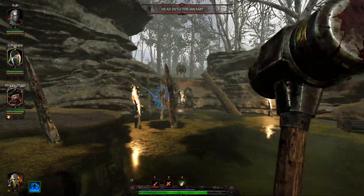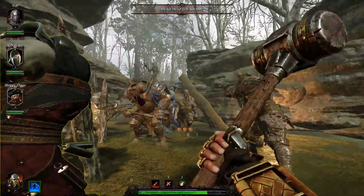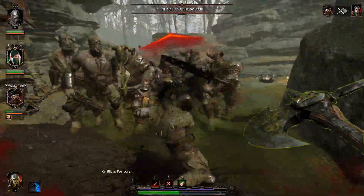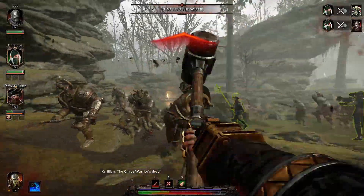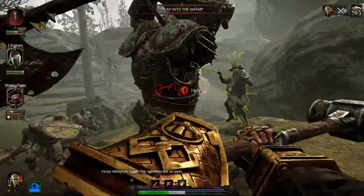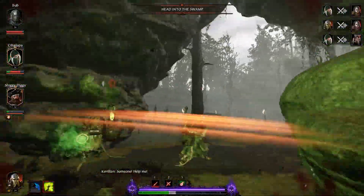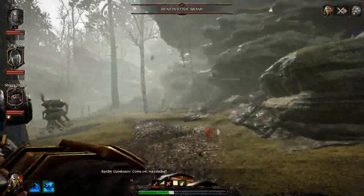Last but not least, these last two clips are showing some of the potential of the dwarf as a whole to clutch. It does show the weapon, but it's really the Ironbreaker class — you're so resilient and tanky that you can survive so much punishment and make plays with it. We're playing champion difficulty in all these clips, running into four chaos warriors and a couple of other specials, and the playmaking potential you have on this hero is really really fun and enjoyable. Having a weapon that lets you make plays is one of the reasons you can really enjoy it.